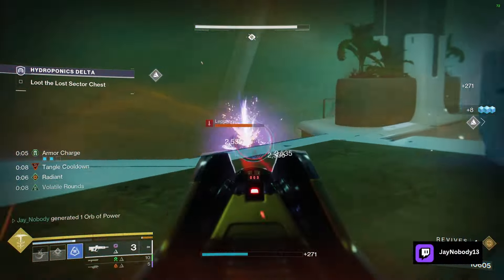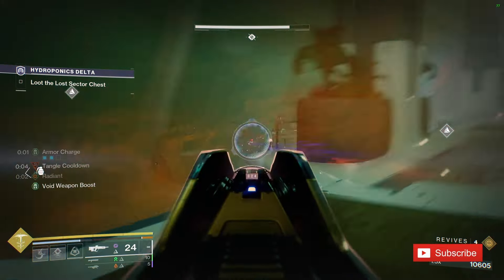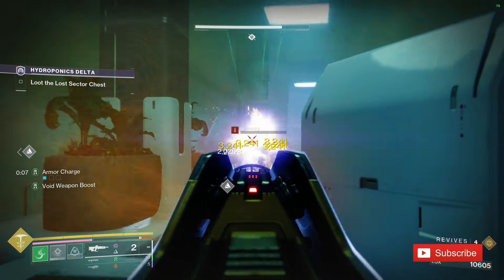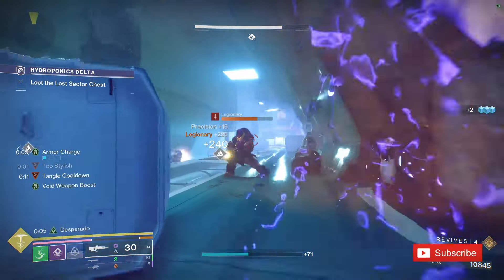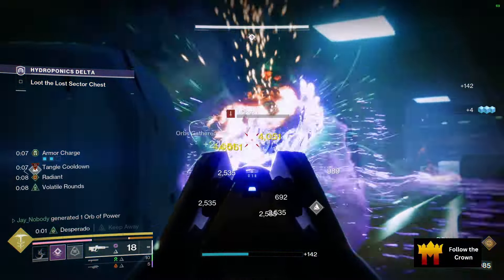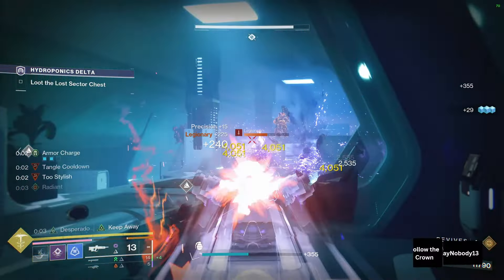The basic game loop is this: get volatile rounds. You can either grapple melee kill or smoke an enemy and get a kill. This will make you invisible and get you volatile rounds. Then, because of Grafalcon, you can chain this forever. This will activate Facet of Hope since Envy is considered an elemental buff.